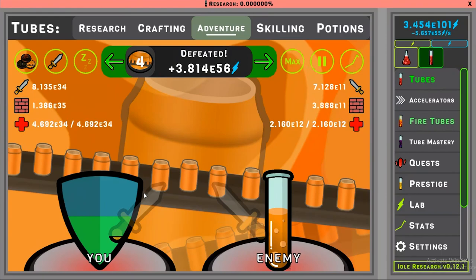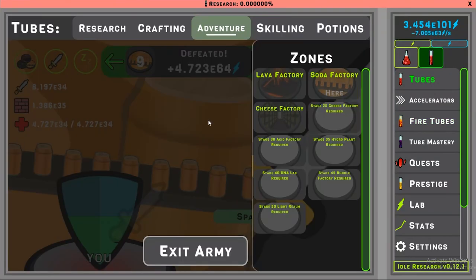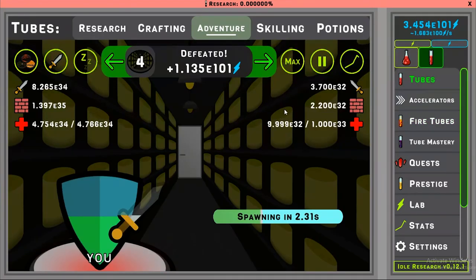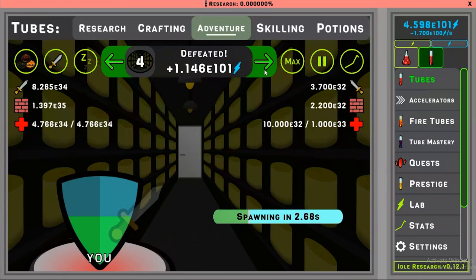So this is what adventure looks like. You have you fighting against enemy tubes, and there's an infinite amount of stages. There's nine different zones — you can see there's lava, soda, and cheese. The further you get, the stronger they get.